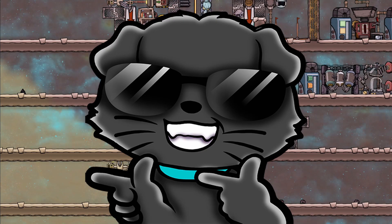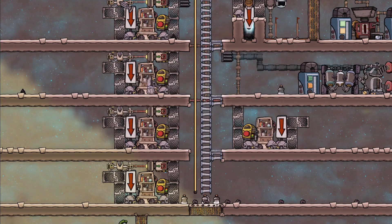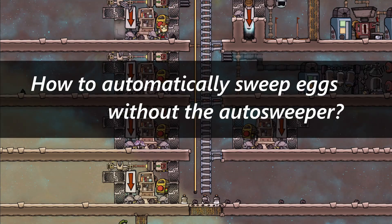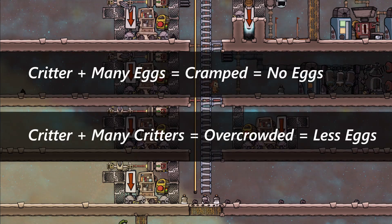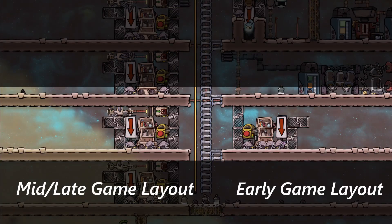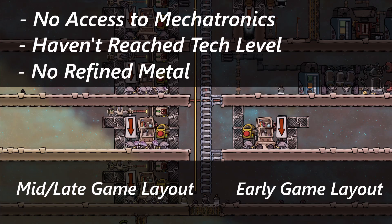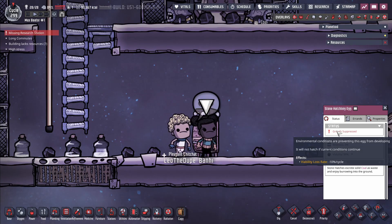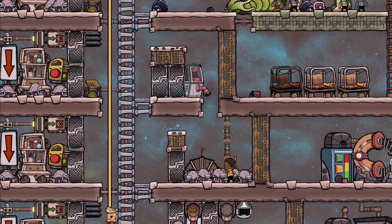Hey guys, LegitCity here. Today in Oxygen Not Included we're going over my solution to the early game branching problem of egg sweeping. Removing eggs from ranches is pivotal to keep critters reproducing at the maximum rate and to prevent the cramping debuff. In the early game you likely won't have anyone with the Mechatronic skill, the tack, or even the refined metal for the auto sweeper setup, and storing them in a bin ruins the egg. So I came up with a solution to solve that problem.